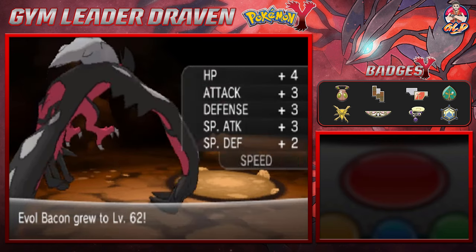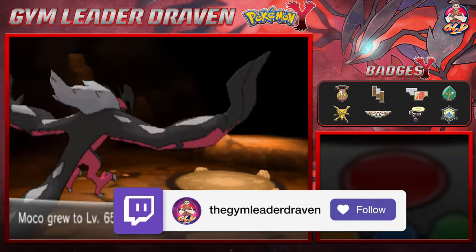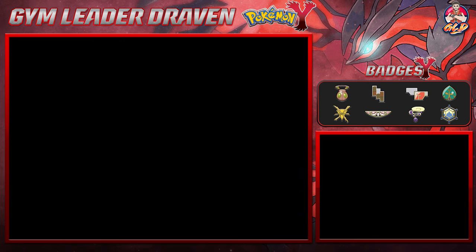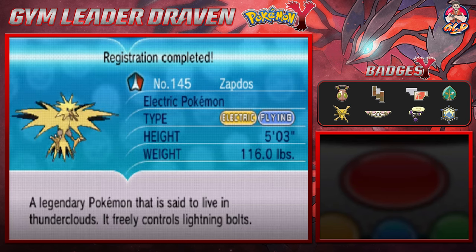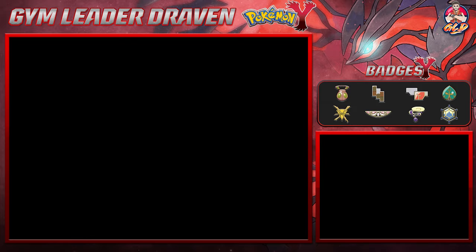Bam — finally captured ourselves Zapdos! Evil Bacon levels up to 62, and Moko grows to level 65. All we gotta do now is put this Pokémon in the Pokédex. Here is Zapdos — the Electric Pokémon — a legendary Pokémon said to live in thunderclouds that freely controls lightning bolts. Not much of a description, but we've finally caught ourselves the legendary bird Pokémon from Kanto: Zapdos.